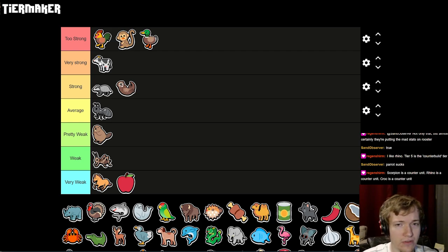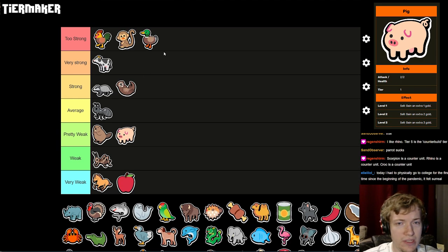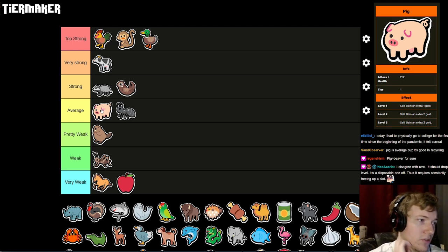Cow is probably the most versatile tier-five in the entire game. When you see it, you grab it — it's just that good. It can become even better and it's a very strong value unit with decent base stats. I would sell a Tiger for a Cow — the Cow is really good, that's a lot of stats. Pig is a really weird one. I thought Pig belonged next to Beaver in low tier, but I do see its synergies with the Duck, which does power it up a little bit. Average seems like a fair place for Pig.